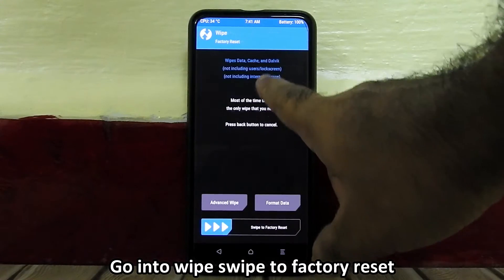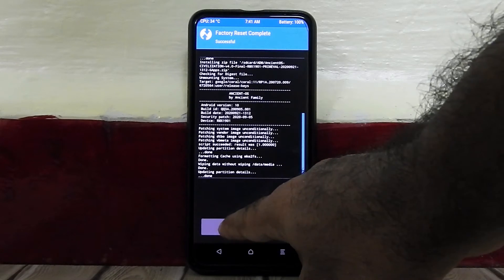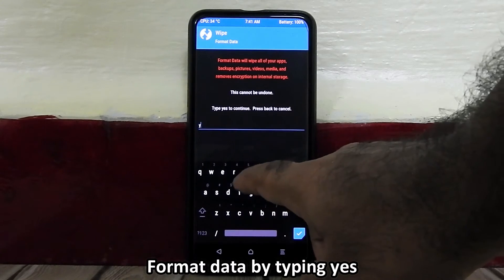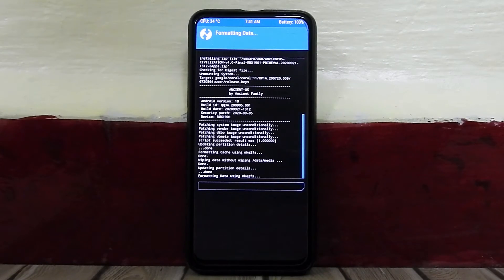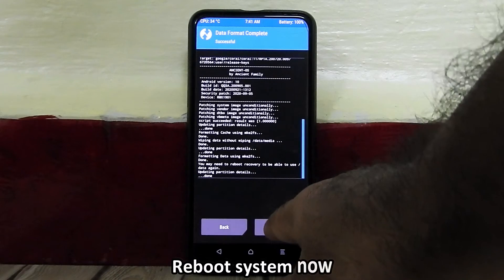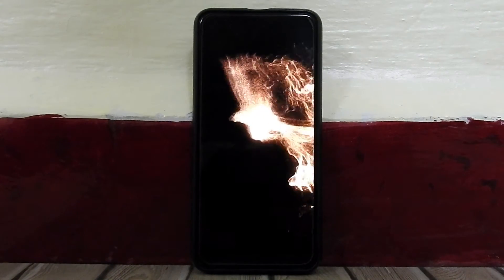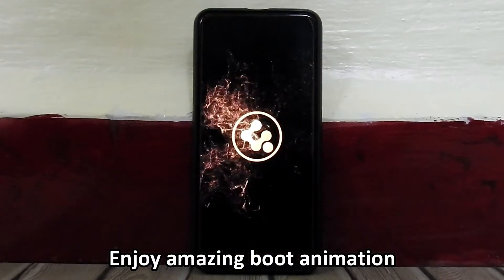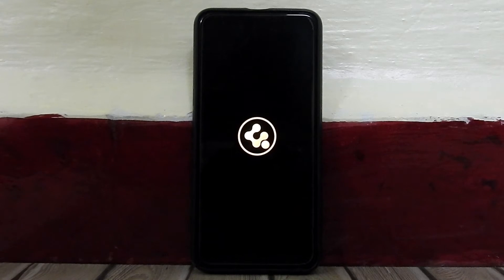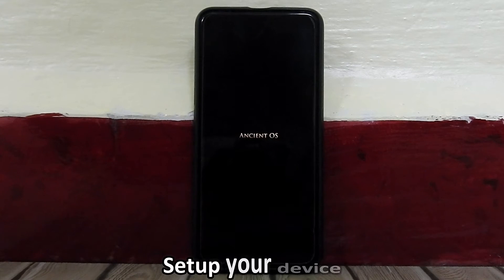Flashing will take a couple of minutes. Now again go into Wipe and swipe to factory reset. Then go back and format data by typing 'yes' — it will wipe all your data, so please take a backup before flashing any ROM. Now reboot system and enjoy the Ancient OS boot animation. Quickly set up your device.